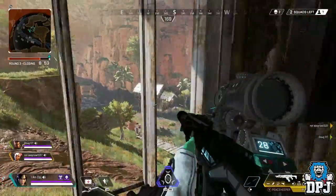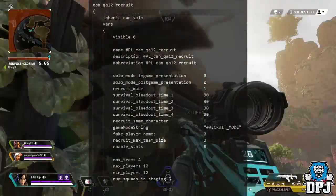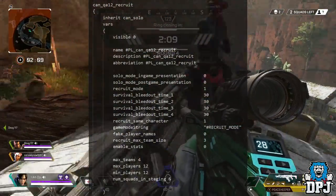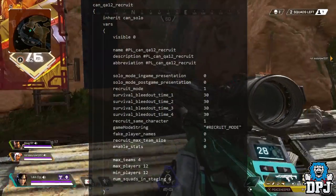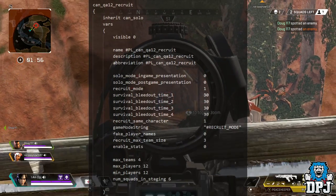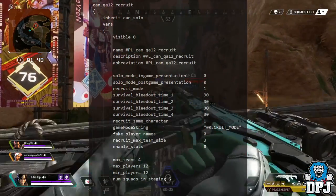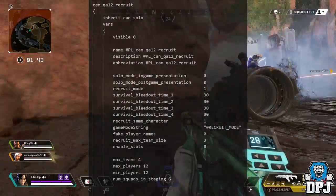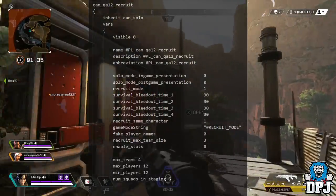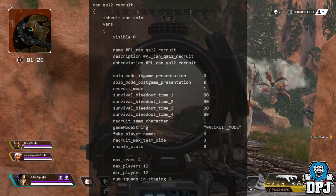Moving on to another new game mode: Recruit. Like most new modes, it will likely be a limited time mode. This Recruit mode appears to be something entirely new in the battle royale genre. Like the standard battle royale mode, it is a three-man squad-based game — but when you down an enemy, you can revive and recruit them to your team. So if you take down an entire enemy squad, they join you. It appears the maximum team size is 12 players, with a maximum of four teams in the whole mode.